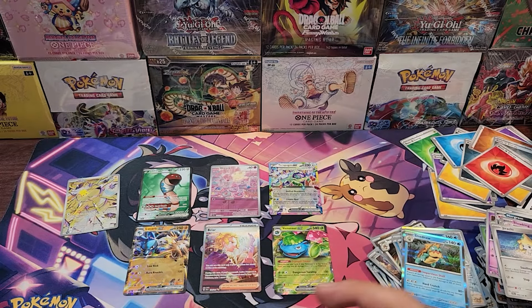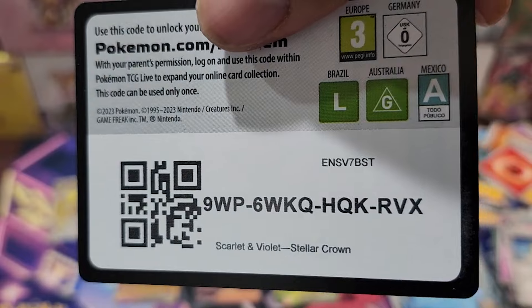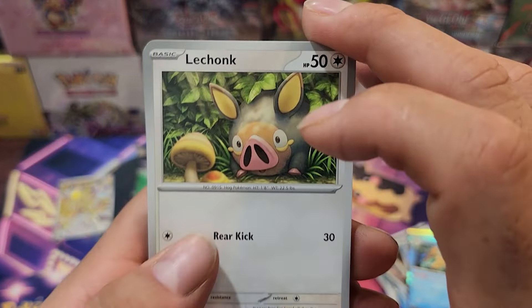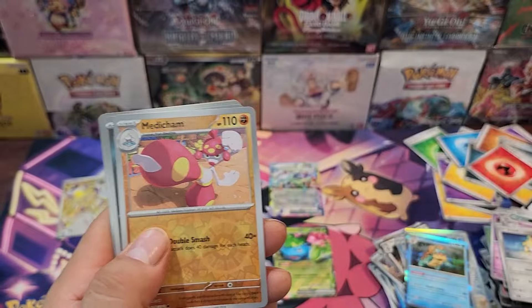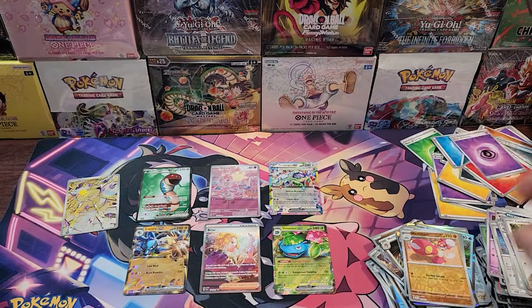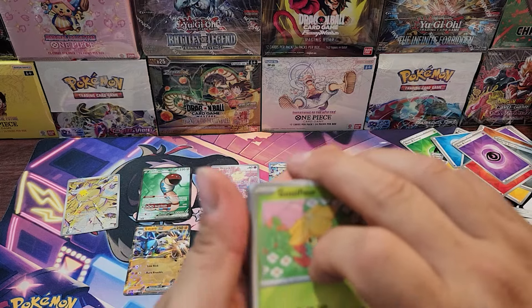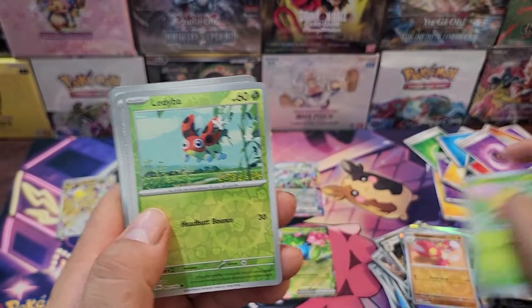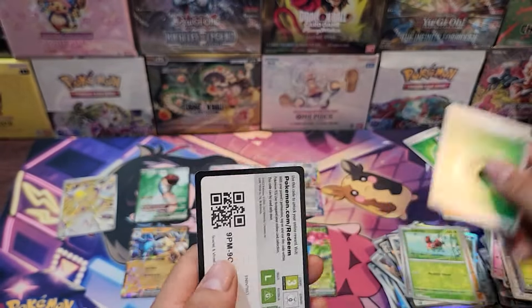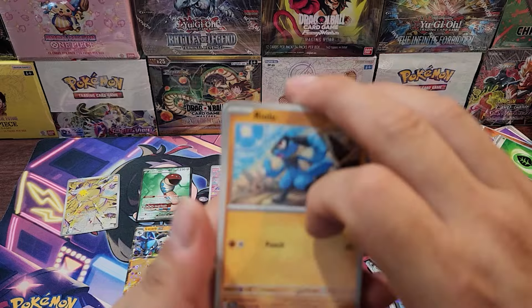Now moving on to the left side of the box, going a little bit faster. We got Jumpluff, Raboot — that's our first Raboot here. Got Medicham, Goldeen, and Melmetal. I'm trying to finish up because I've got some people picking up cases of this set. If you're interested, I'm here in East LA — let me know if you want some booster boxes or cases.